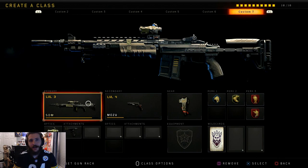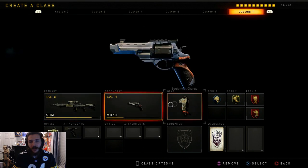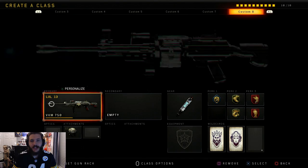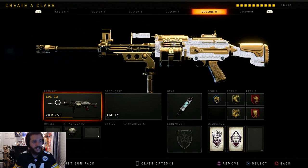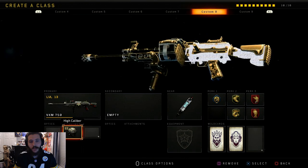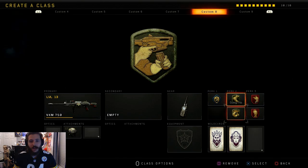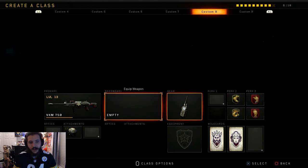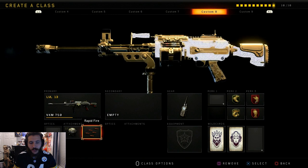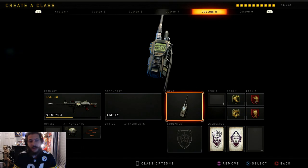I have to permanently unlock the combat knife if I want any chance of actually getting dark matter right off the rip. Here's the SDM I'm working on. The Mozu — we don't even have the first camo with either of these. Next up we have the VKM 750, this is the gun I was working on when I hit 55. Very fun to use. The class: high caliber, Cosmic Device because I like getting streaks fast, engineer, lightweight, gung-ho, ghost. Super fun to use and I really enjoyed it.